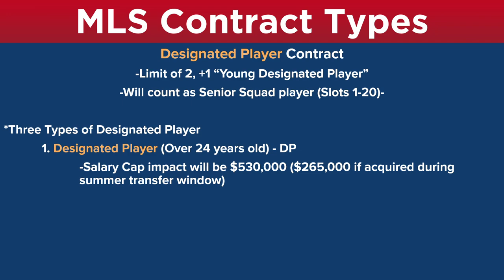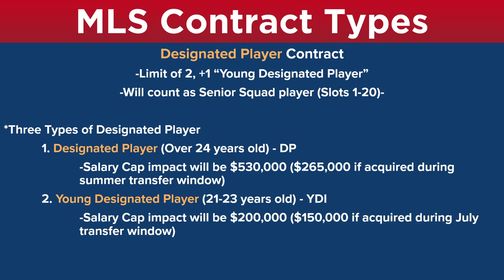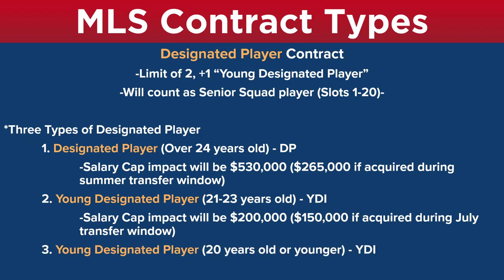Another type of designated player is the young designated player, and there are actually two types. There's one that's between 21 and 23 years old — their salary cap impact will be $200,000, or $150,000 if they're acquired during the July transfer window. And then you have the other young designated player: players that are 20 years old or younger, and their salary cap impact will be $150,000 regardless of when they were signed. There's not much difference between the two types of young designated player, but it is something that FM recognizes.